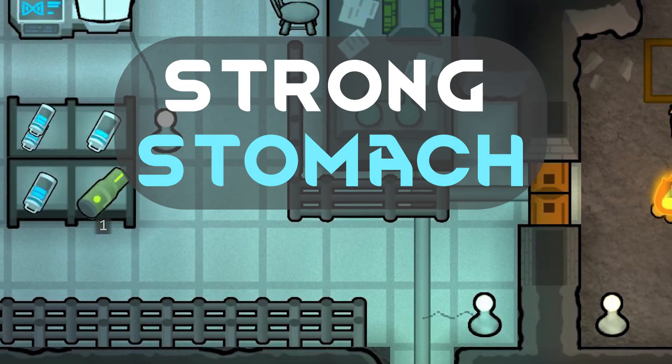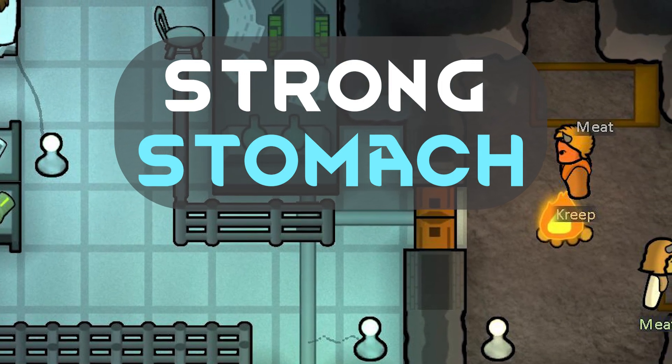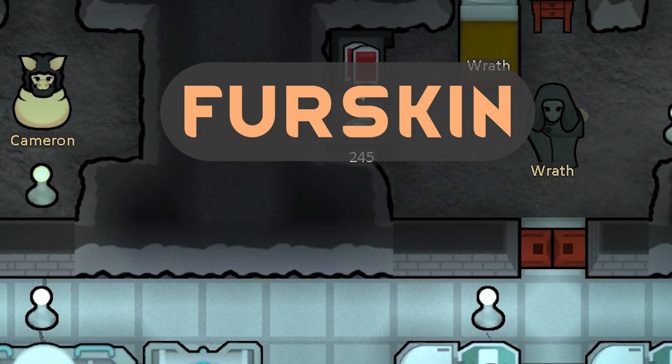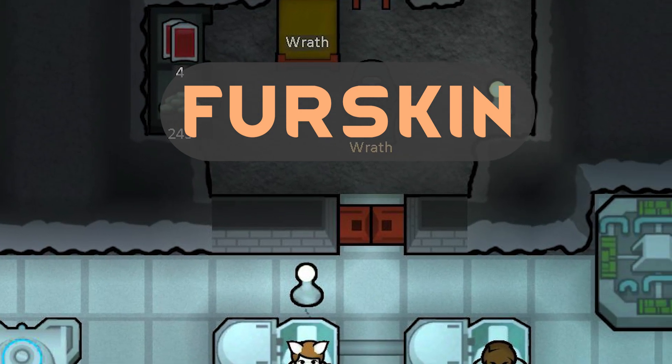Another interesting one is Strong Stomach, which prevents food poisoning. This is probably useless late game, but could be really useful for tribal starts or naked brutality runs. Furskin is another functional gene that makes you more resilient to cold, and we all know a certain community that's getting a bit too excited about this one.